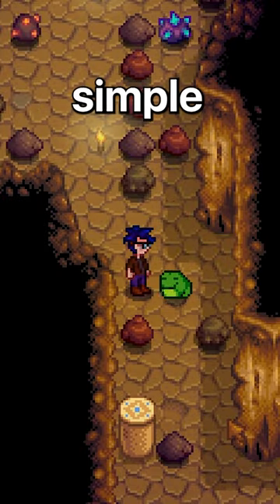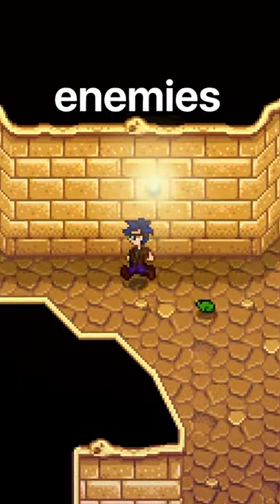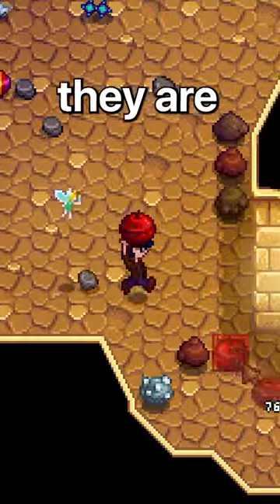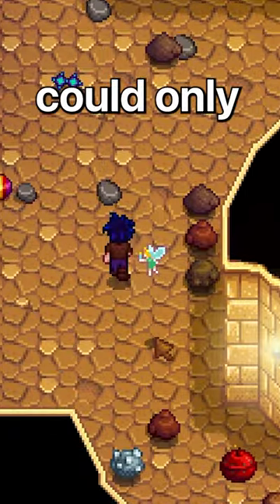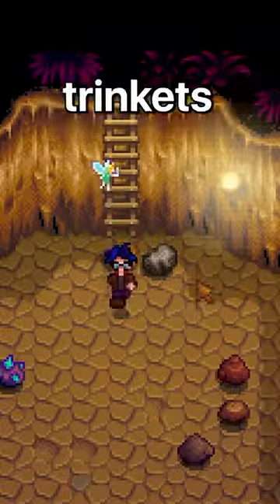You might be wondering how you get all of these trinkets. Luckily, it's actually simple — you can find all of these trinkets in Skull Cavern. They'll drop either from defeating enemies or opening treasure rooms. They are super rare, however, and I could only find two after about two hours. Now you know how to get the trinkets in Stardew Valley.